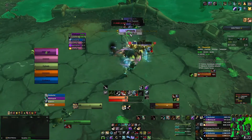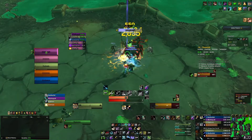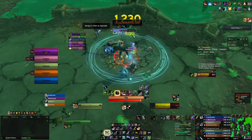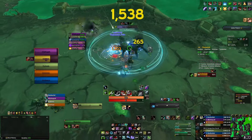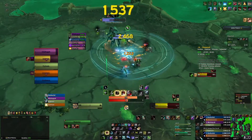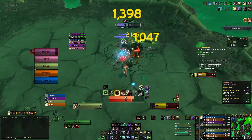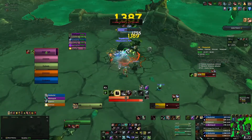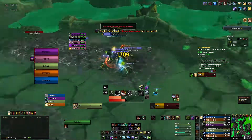Here, you can always help the tank out by flaring one spot that's off to the side. You can see where I put the flare - it was on a different spot than where the tank was running, making it very easy for the tank to get everyone out. What you can also do is use a Frost Trap.